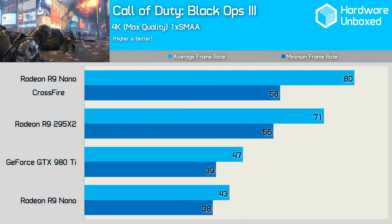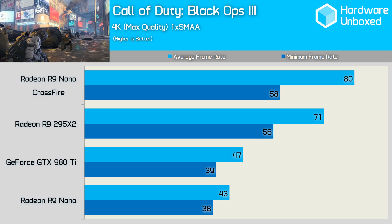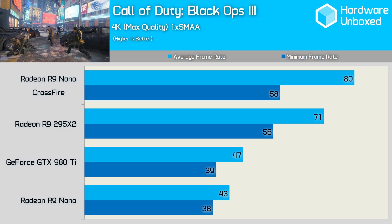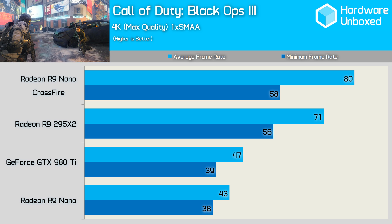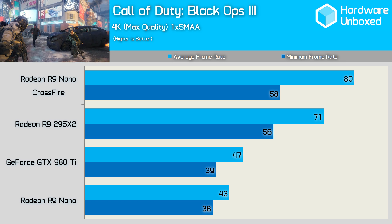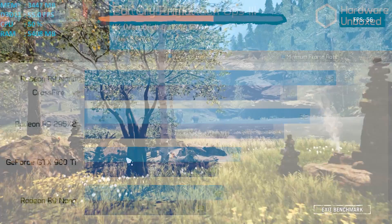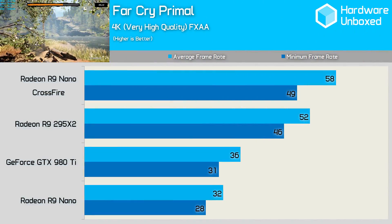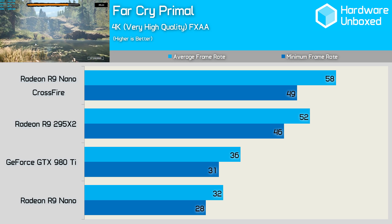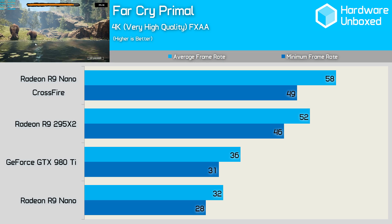Call of Duty Black Ops 3 plays surprisingly well at 4K using a single nano, with an average of 43 FPS — not ideal but somewhat playable. However, fast-paced first-person shooters aren't games you want to play at sub-60 FPS, and this is where the second nano really pays off. The 86% performance boost brought an average of 80 FPS, with the worst-case scenario only dipping just below 60 FPS. Far Cry Primal is another first-person shooter you don't want playing at 30 FPS, so a single nano or even the GTX 980 Ti won't cut it at 4K. Slotting in the second nano increased performance by 81% to a much more enjoyable 58 FPS.